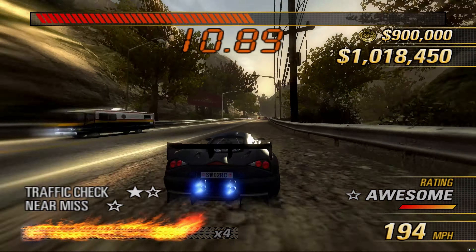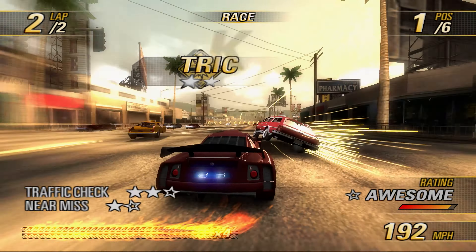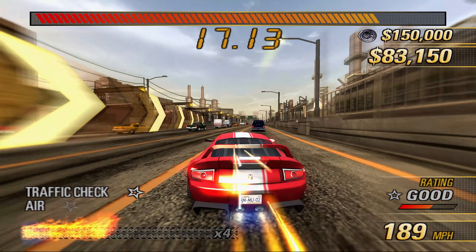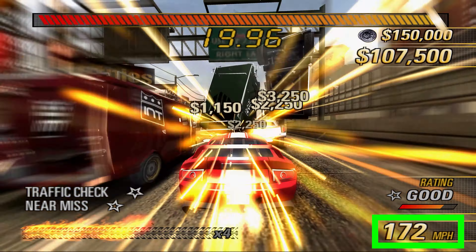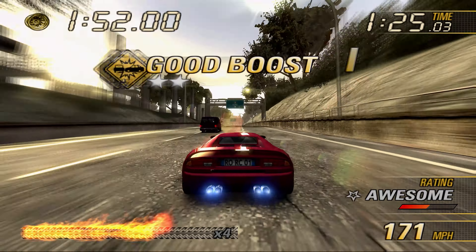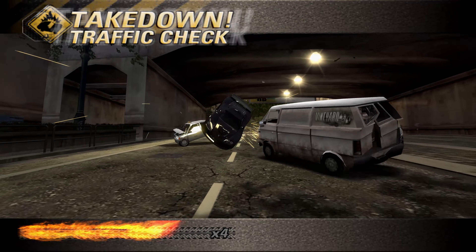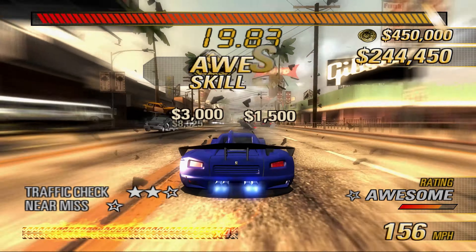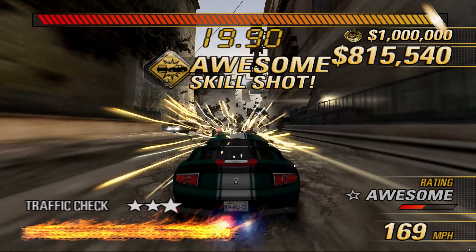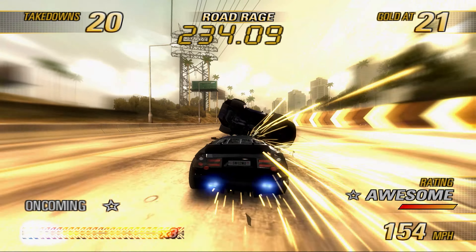A controversial feature added in Burnout Revenge was traffic checking. This is where you can hit small, same-way traffic and parked cars without crashing out. These vehicles can be used for boost, to hit other traffic cars, or even to take down racers. However, large vehicles, oncoming traffic, and cross traffic cannot be checked. While there are many who don't like this feature, I absolutely love it. The spectacle of traffic cars flying everywhere is incredible — it can be pure chaos when you and other racers are sending cars in every direction. It's not all spectacle though, as there's some depth to the mechanic.